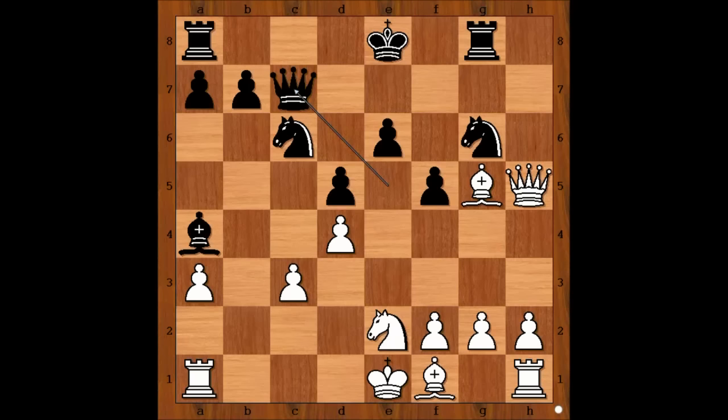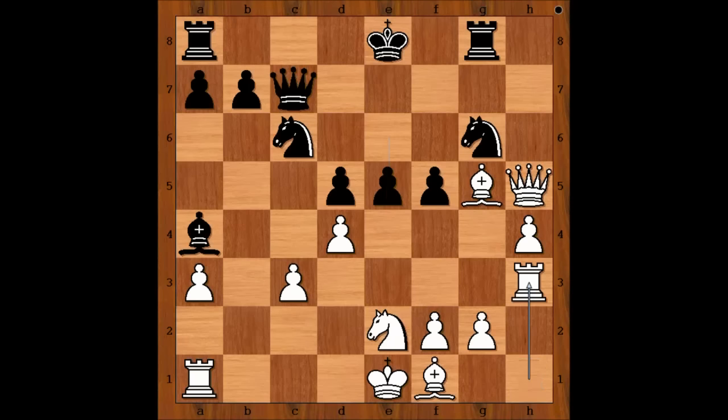Now, this is a very interesting move: H4. Not just defending the Bishop, but planning Rook to H3 and then Rook to E3. E5, Rook to H3, and Botvinnik played Queen to F7.